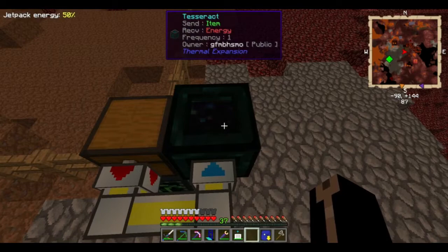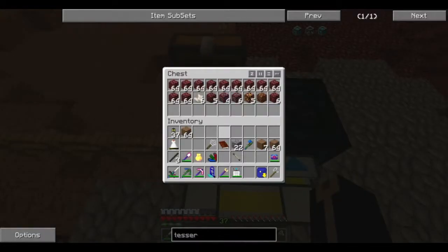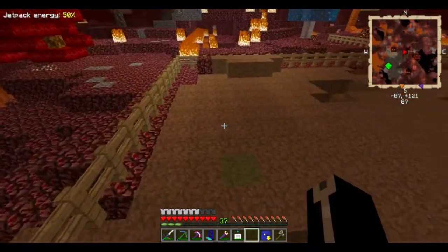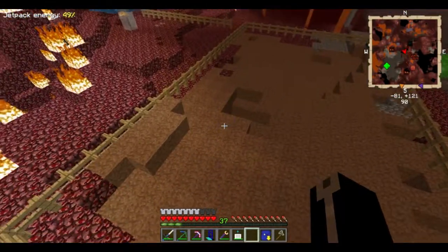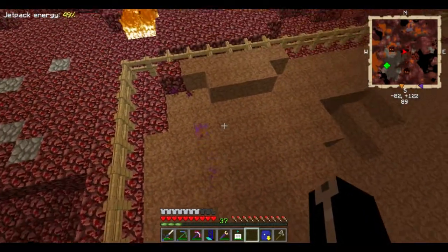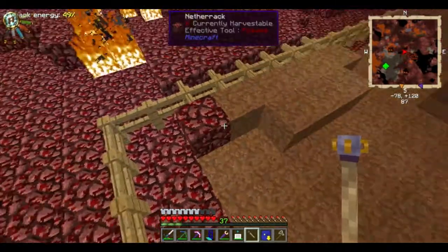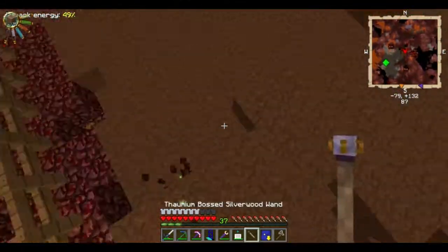There's netherrack going in. Frequency one, send items, receive energy. So the items are in there somewhere, just don't know where. Interesting. Currently working on this line. Sounds like an awful lot of them are getting spawned underneath and suffocating. And I've got to be honest, I don't think I could be more happy with that result. Because that is a fucking result and a half. That's just brilliant. I'm loving that.